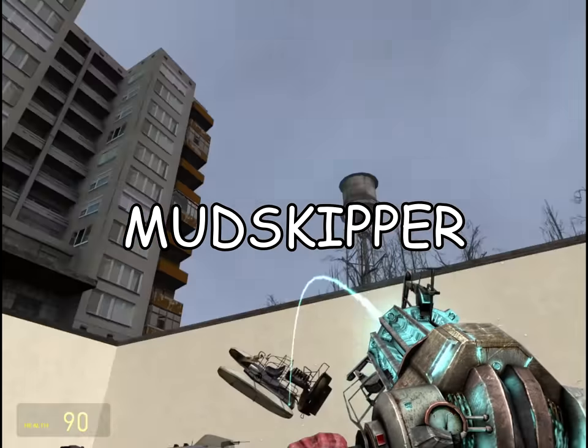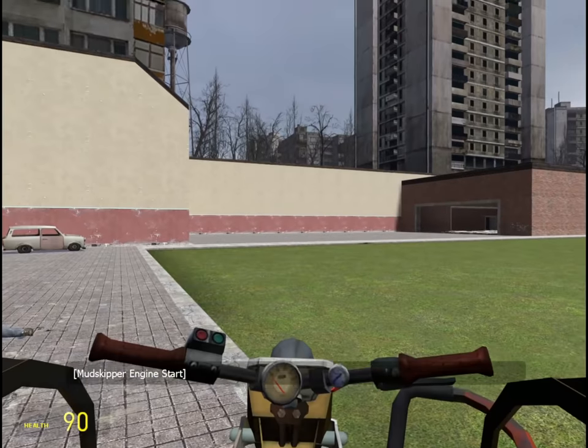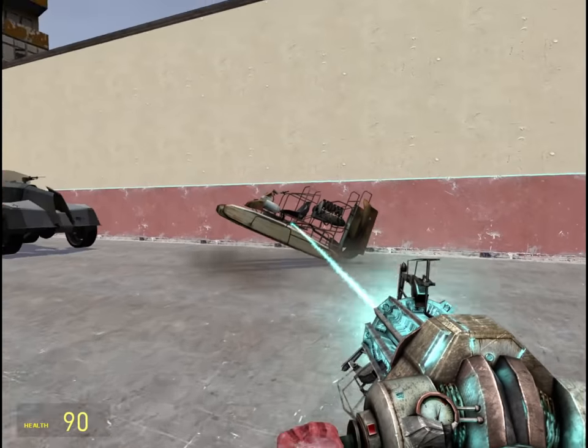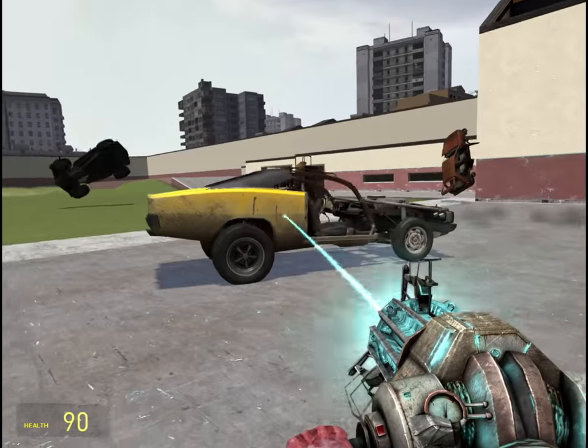If you don't believe me, turn on your closed captions. Jump in the vehicle and look at the closed captions once you start it. It'll say something like 'Mudskipper revving,' 'Mudskipper starting.' Or, if you're driving it, it probably says something like 'Mudskipper splashing on mud' or whatever it's called.